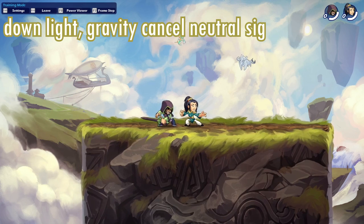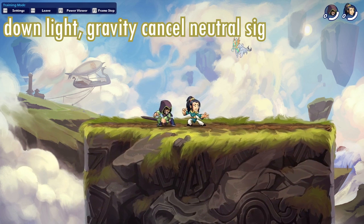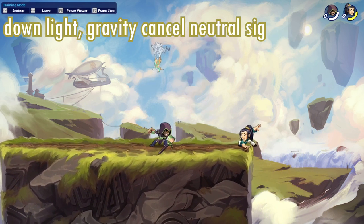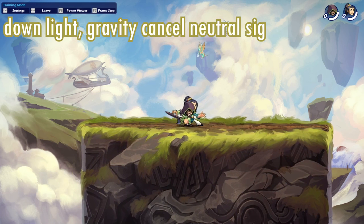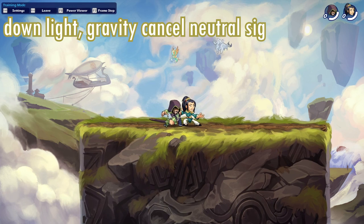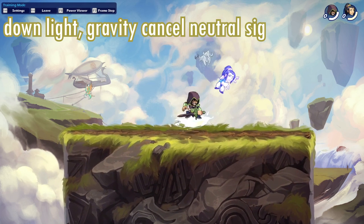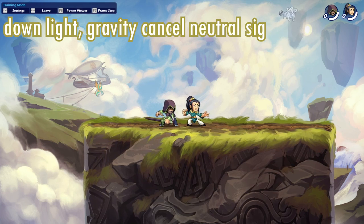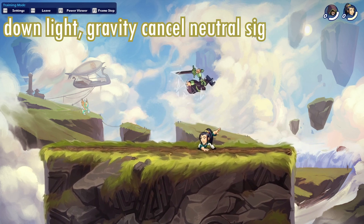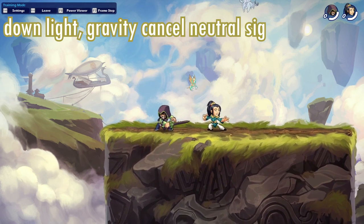This next combo is a variation on the basic sword combo. Instead of the usual down light into side air, this one is down light, gravity cancel, neutral signature — a really cool combo. The dodge windows are a little bit higher but it's really doable. If you don't know what a gravity cancel is, check the link in the description. This combo is a little hard to hit especially when they have a lot of health, because the neutral sig hits a little high, but with practice you can get the timing right.